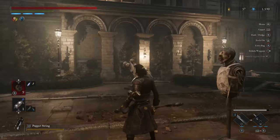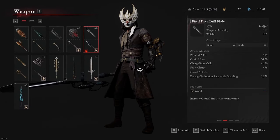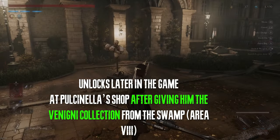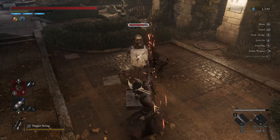Greetings, I'm Neonslots and today I'm going to be showing you one, if not the best, motivity weapon in Lies of P. As you can see here, the pistol rock drill blade and the pistol rock drill handle. This weapon scales primarily with motivity, so I put a motivity crank on it to increase its scaling with motivity to A+. The moveset is the fastest that I've experienced so far.